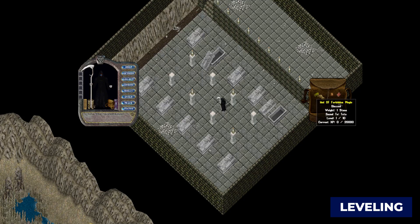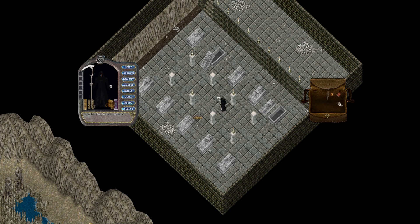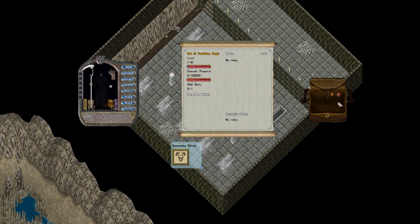Your Idol of Forbidden Magic starts at level 1 and has a maximum of 10 levels. As you level, you will unlock more relic slots, your minions will gain damage bonuses, and you have the ability to cast more powerful summoning rituals. Keep in mind, the Talisman gains experience from the damage your minions deal, not your character.